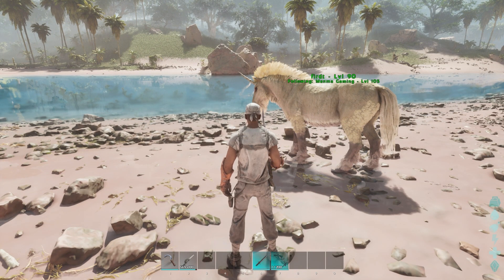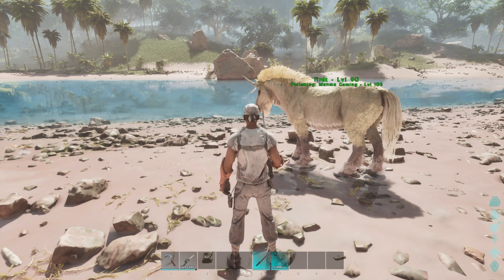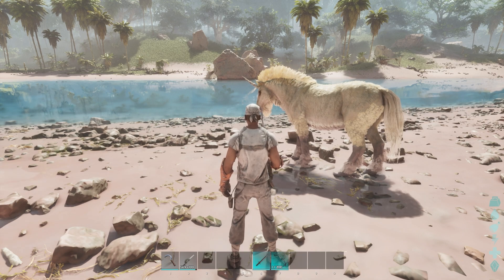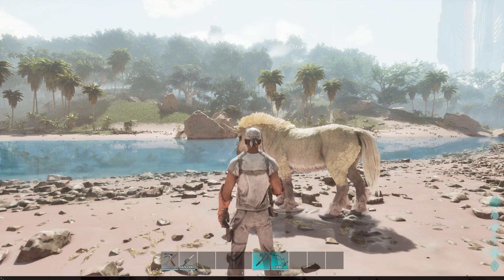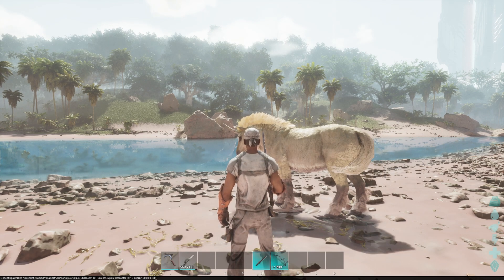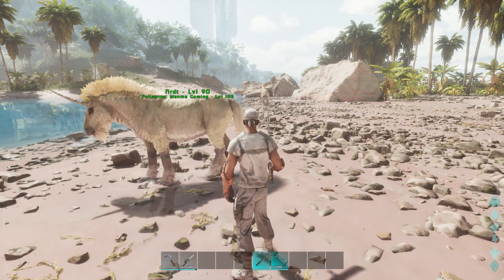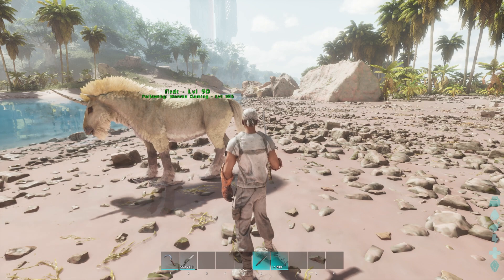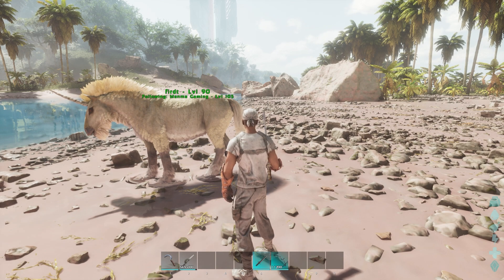This is the tamed version. If you want a wild version of the unicorn, you can get that code from the description and apply it in your admin command. You can see the dino spawns and then runs off through the map.